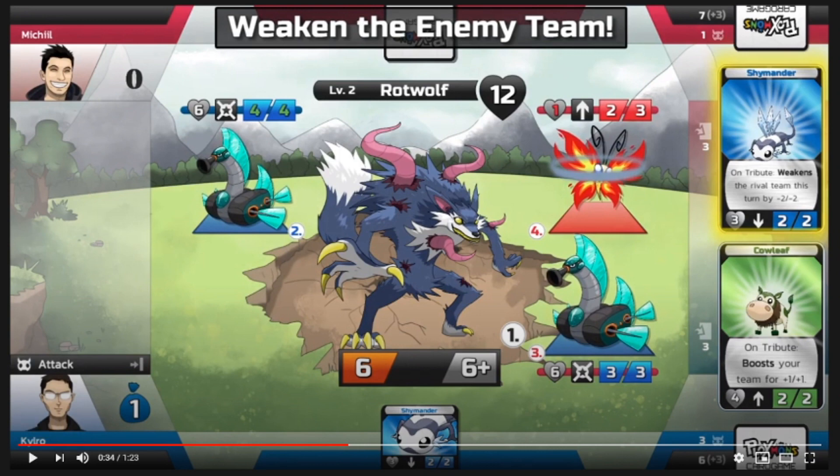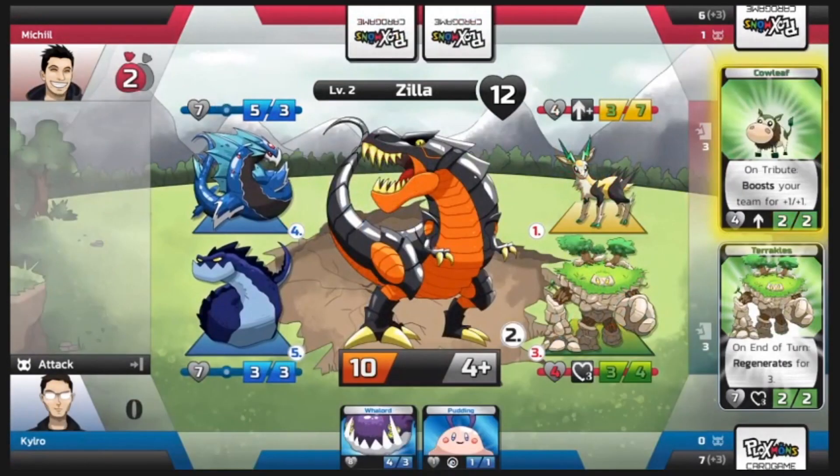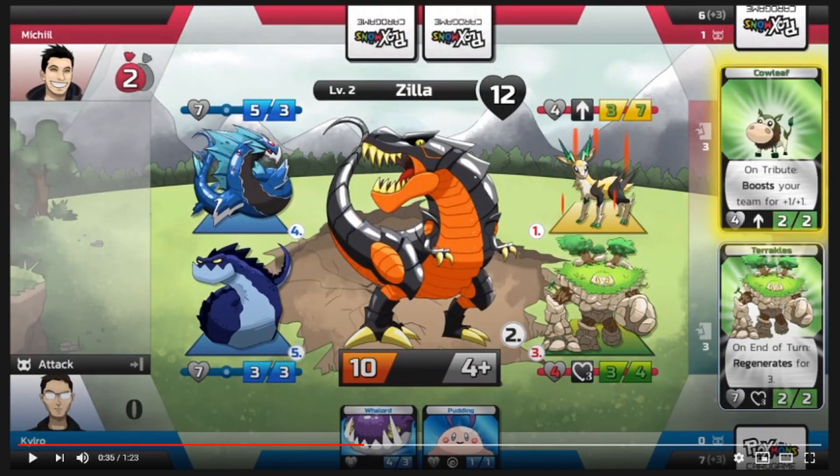Some of the monster designs are really cool. I believe there's over a hundred right now. Like look at this thing — Zilla. So the Ploxmons are the evil ones and then the little ones are just called mons, just as a side note. I really like some of these designs, man.